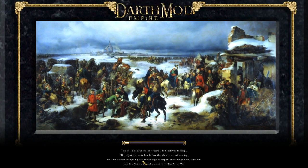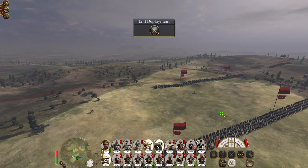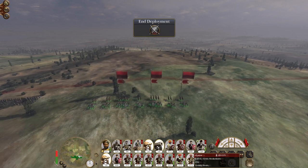We can mop up some forces near Transylvania and then that area is pretty secure. We can continue advancing — maybe sort out what's going on in the Don as well, and over near Sweden; I've got some shenanigans at play over there. Let's drop my guns back here. We're going to take this hill.